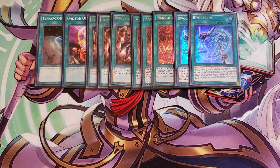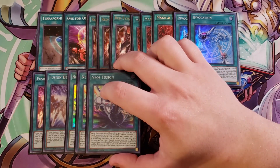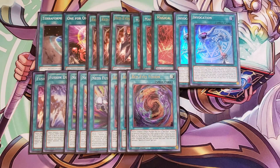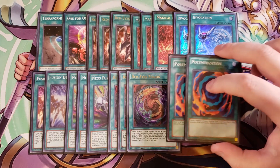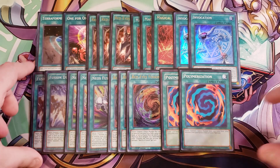We then play two copies of Fusion Destiny to go into Destroyer Phoenix Enforcer, three copies of Neos Fusion to go into Rainbow Neos, and three copies of Red-Eyes Fusion to go into Red-Eyes Dark Dragoon. For the last two fusion spells, I'm playing two copies of Polymerization — it's the classic card. If you hard draw into your vanilla monsters or fusion materials like Rainbow Dark Dragon plus King of the Swamp, you can still make Rainbow Neos or Dragoon, so you don't really care if you draw into the bricks.